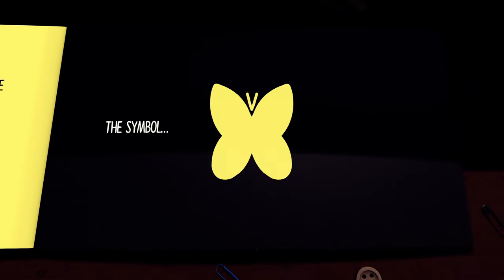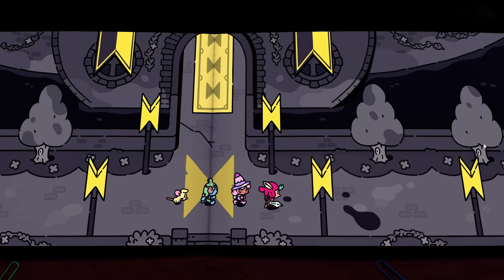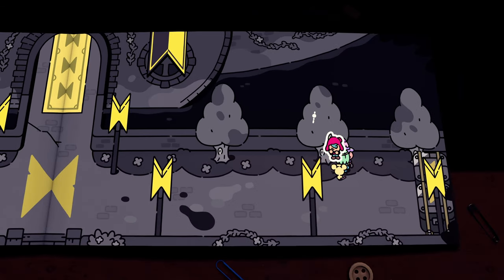After learning how Humgrump got his symbol, head all the way to the right, hit the tree, and grab the scroll.